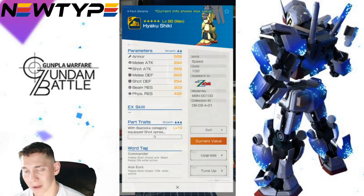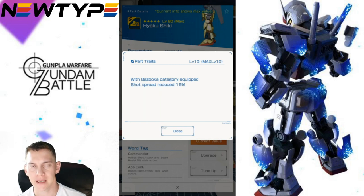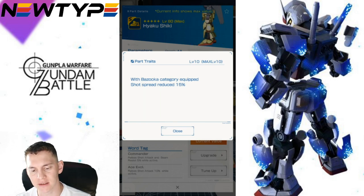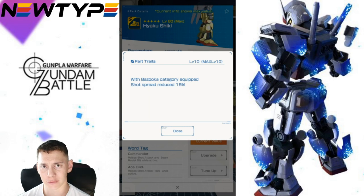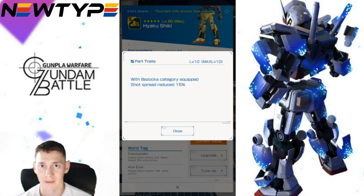The leg parameters are not impressive whatsoever. The parts trait with bazooka category equipped gives shot spread reduced 15%. My understanding is this condenses the AoE damage more toward the main targeted unit, potentially dealing more damage to the enemy you targeted — but I can't find a clear definition anywhere, so please let me know in the comments if I'm correct.